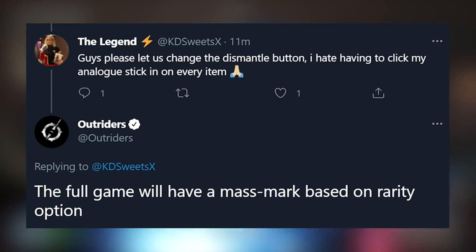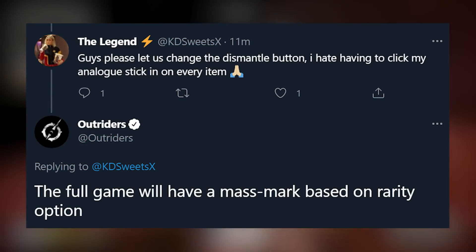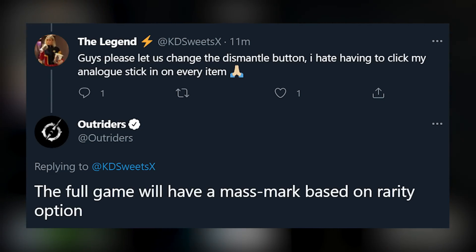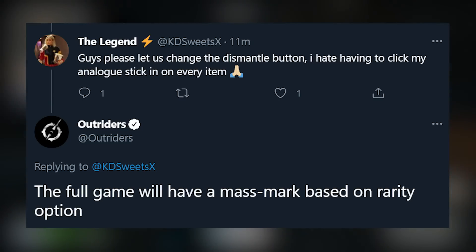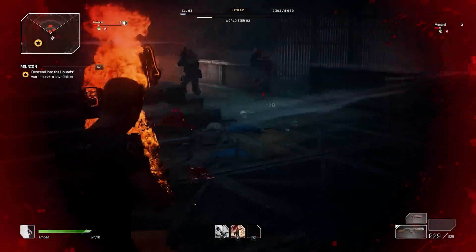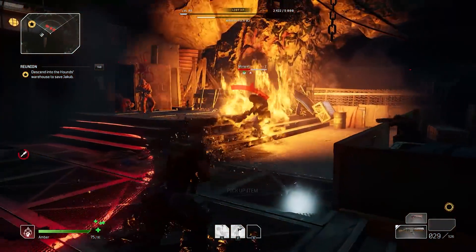Another question was about the dismantling button - a lot of people have a gripe with why People Can Fly hasn't changed it to a different button. There's a partial answer: the full game will have a mass mark based on rarity option, which should hopefully make dismantling lots of items much easier than it currently is in the demo.